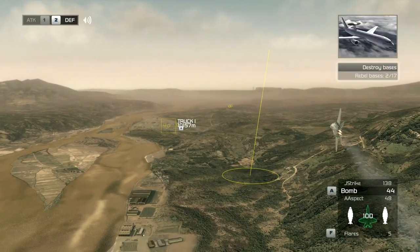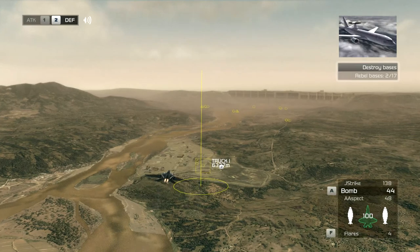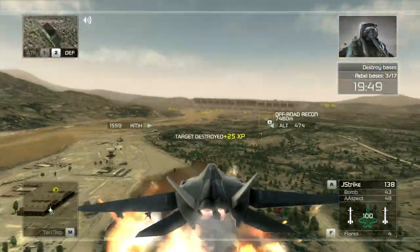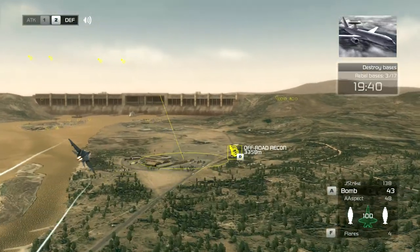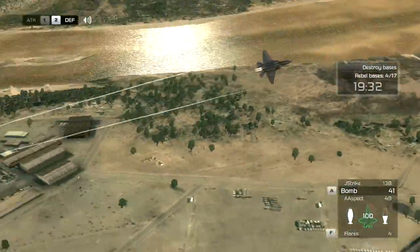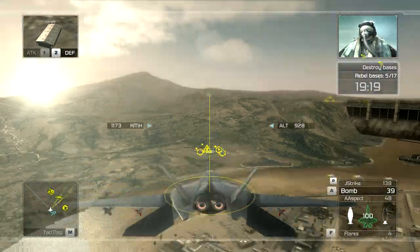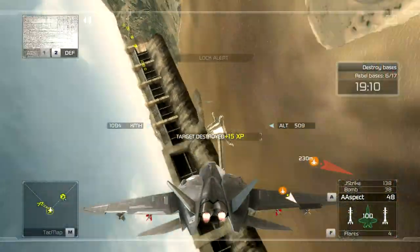Direct hit, rebel warehouses destroyed. Reaper flight, be advised I'm picking up heightened activity in a number of the rebel camps. It looks like they're trying to evacuate high-value assets from the region. We estimate they'll be out of the combat zone in about 20 minutes, so engage to destroy as many convoys as you can in that time. I'm detecting enemy triple-A batteries dead ahead — you're clear to engage. On target, rebel training camp destroyed. Heads up Reaper flight, I've got a flight of enemy interceptors bearing down on you at high speed. These guys don't look like amateurs, so watch out. Copy that control, we'll keep our eyes out for the bandits and go after the ground targets.